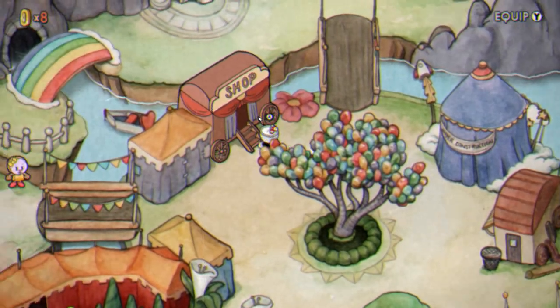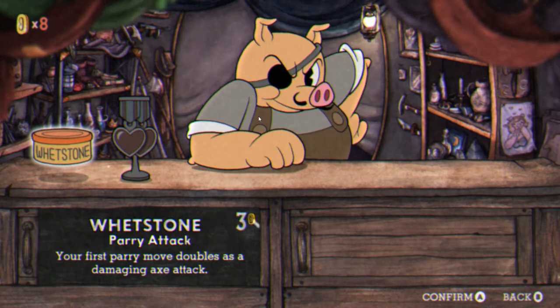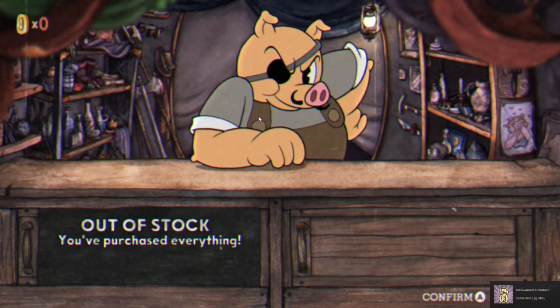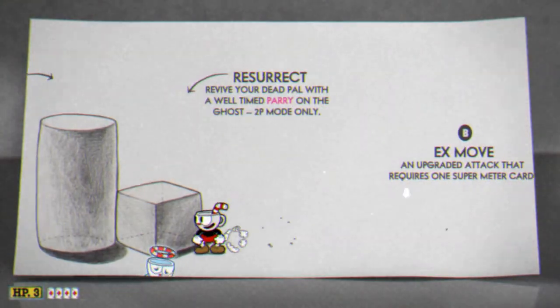What's up everybody, Ash here for the Triple S League with a guide to finding all of the coins in Cuphead. There are exactly 40 coins in the game, which is exactly enough to buy every item in Pork Ryan's shop. There are 5 coins in each of the 6 run and gun levels, so 30 total, which leaves 10 more that are hidden in the overworld and other locations. And here's how you acquire them all.